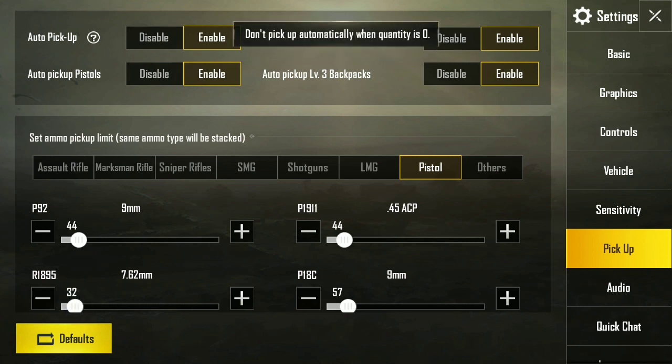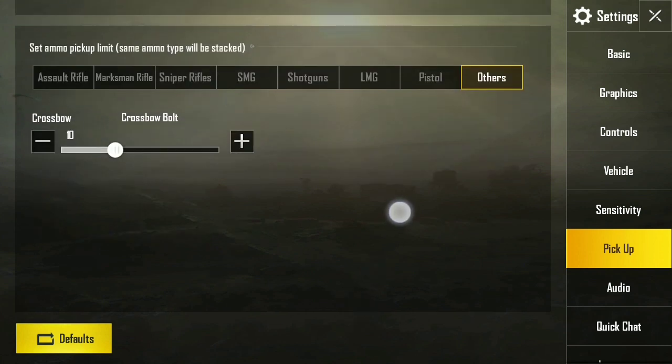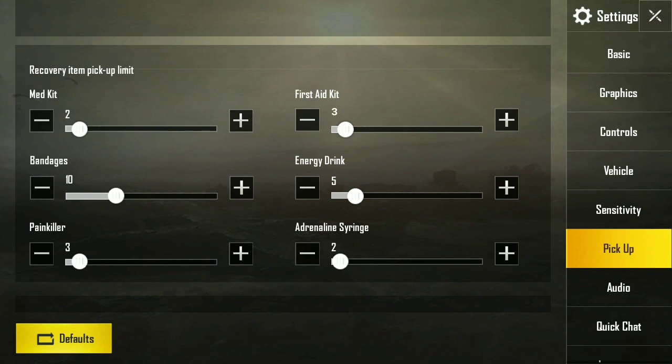For others, you have the crossbow which you don't need at all. Scrolling down, you can see the recovery item pickup limits: medkits — two, first aid — three, bandages — decrease to five or six at most, energy drinks — five, adrenaline syringe — two, painkillers — four.